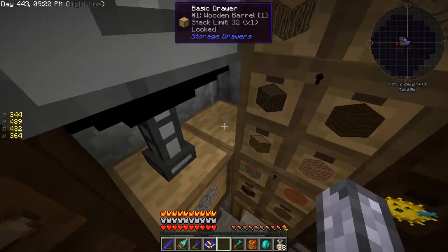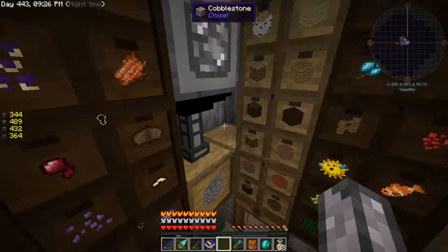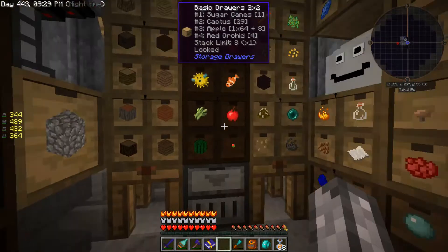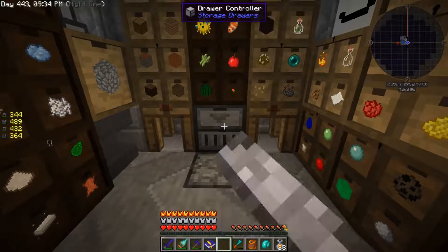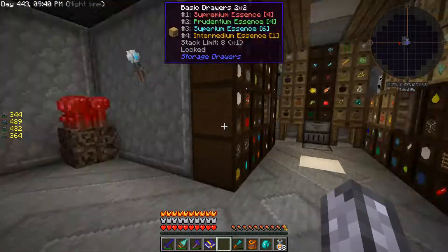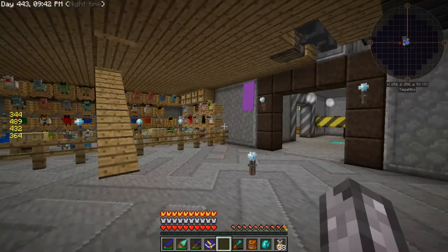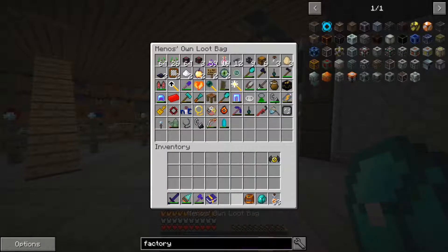I have my drawer controller here with these drawers back here - these just have a wood barrel in each one. As long as all the drawers are connected, I just have to right click the drawer controller and it separates items through all those drawers. Very handy indeed.